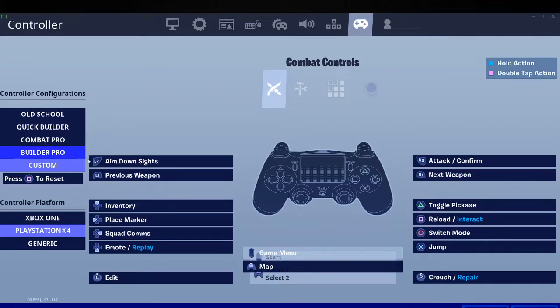You're going to want to pay attention — you're going to want to go to PlayStation and Xbox. But this is left stick edit, and this is switch mode. You need to pay attention in this area. This is reload and interact, it should be all normal.